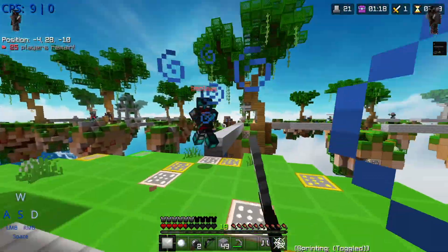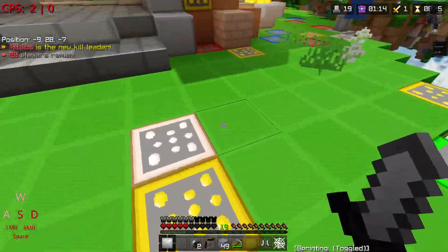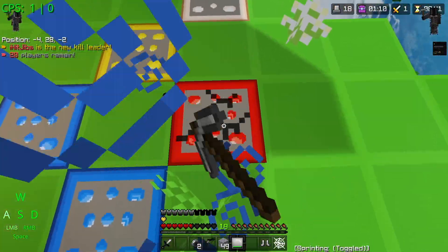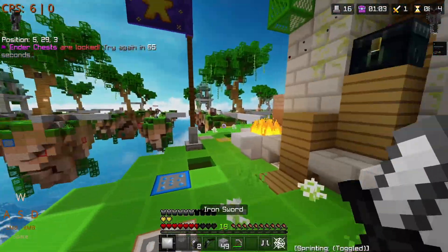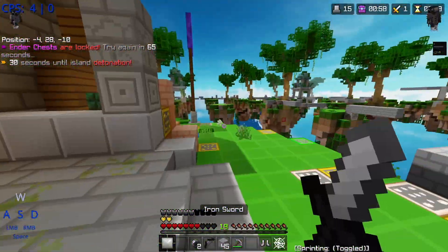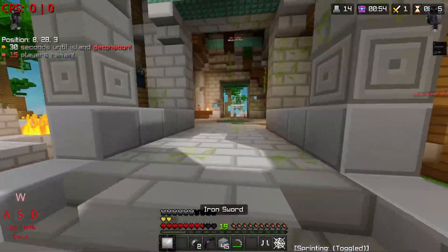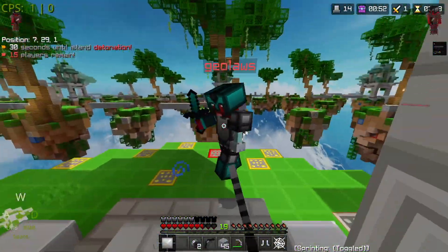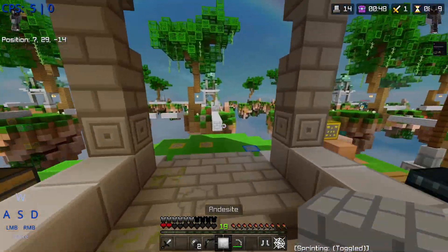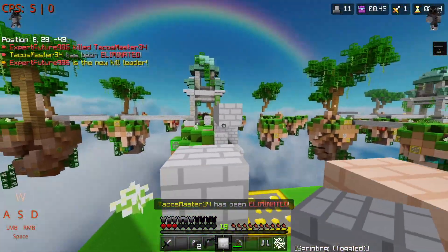Minecraft walking on its own again — I hate when it does that. The ender chests aren't open yet, this guy's still chasing me. I got a two-hit on him with arrows. My goal is to knock him off but I'm at two hearts — that's not going to happen easily.